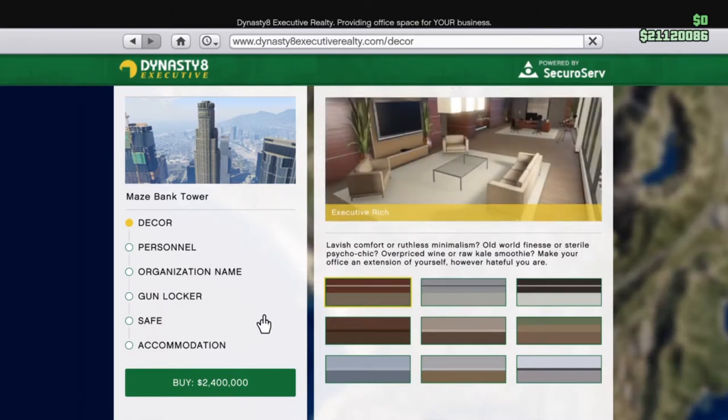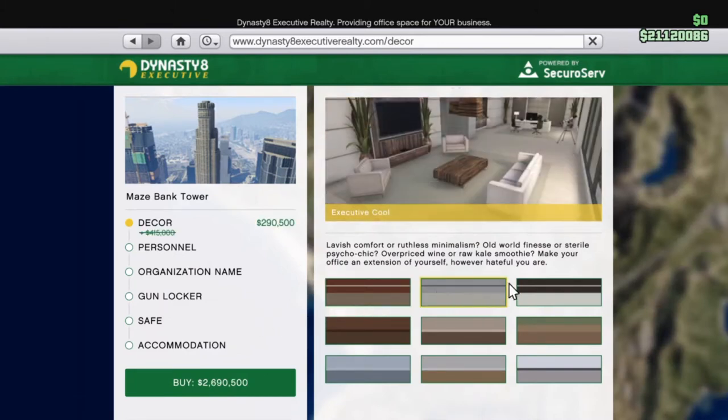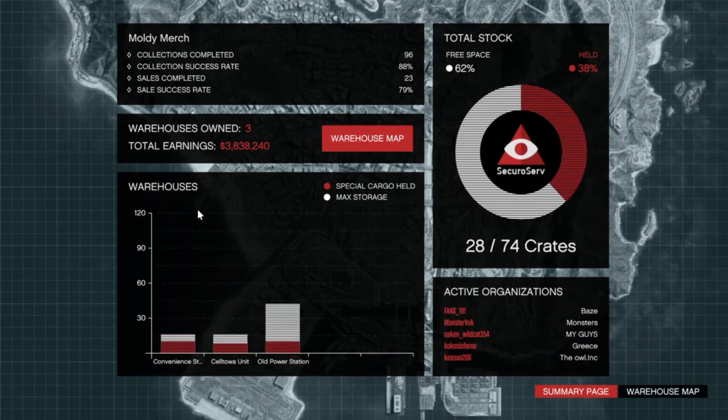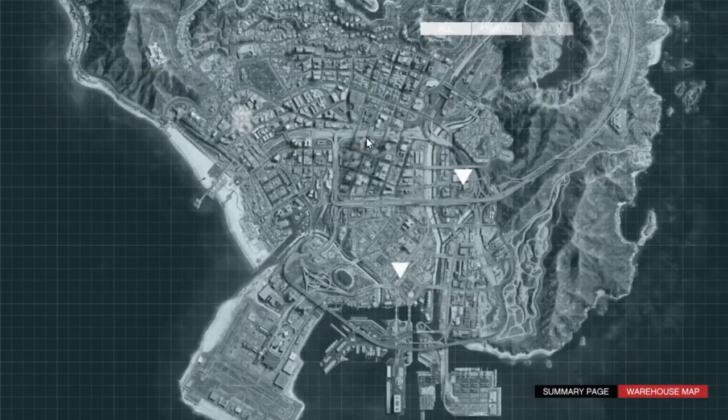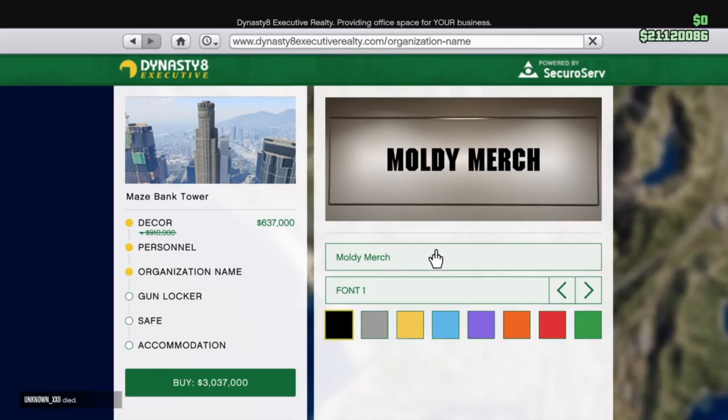This has to be, in my opinion, the most important business that you can purchase in GTA. It gives you access to a number of different features including the CEO businesses like the vehicle warehouse and the special cargo missions, but it also allows you to become a CEO, which lets you call in a Buzzard and a number of other really good vehicles straight from the interaction menu.